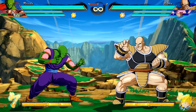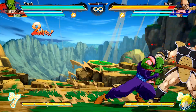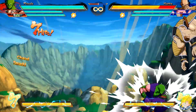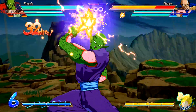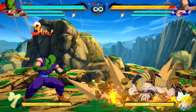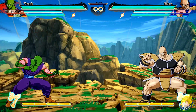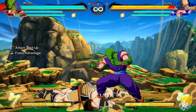Piccolo's standing light attack follow-up has increased knockback. His jumping heavy attack is now jump-cancelable, allowing him to do things like Dragon Rush during his own combo. Demon Shocker — the diagonal version has added invincibility on jumping attacks. The medium Demon Slicer grounded version comes out faster.